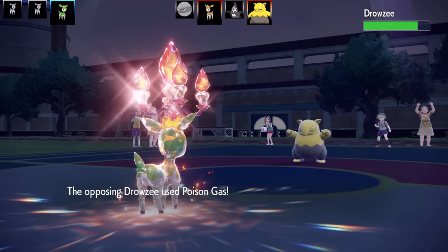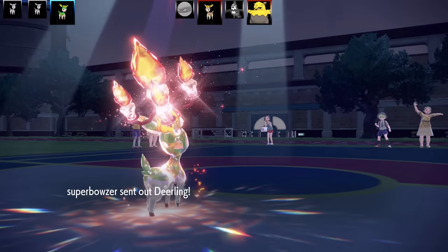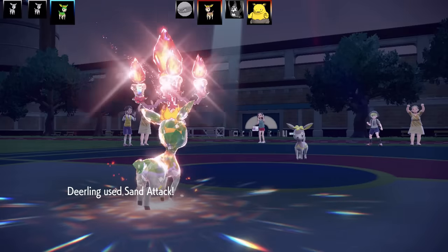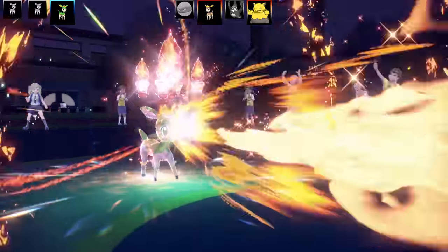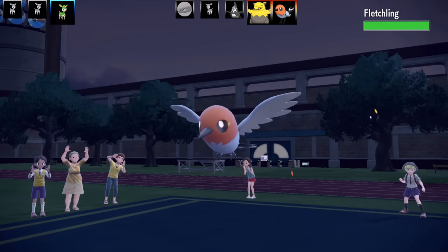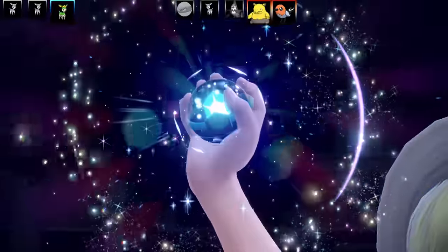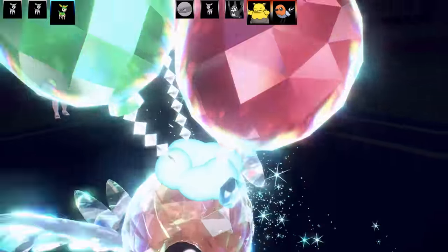Drowzee goes for Poison Gas which misses — it's like a bulky troll set. In comes the Deerling from the opponent and I use Sand Attack. They try to go for Sap Sipper then I go for Tera Blast Fire which roasts the opposing Deerling. I finally took it out. Now there are a couple more Pokeballs left and here comes Fletchling flying in — I'm going to get wrecked by this with its Tera Flying type.